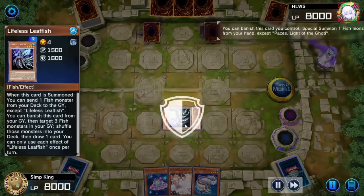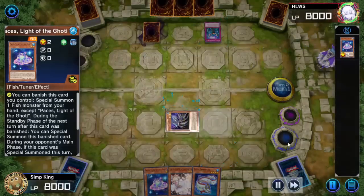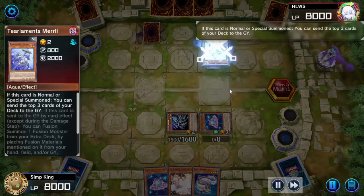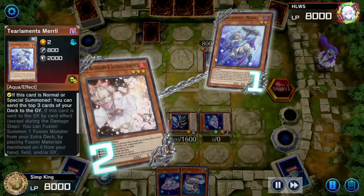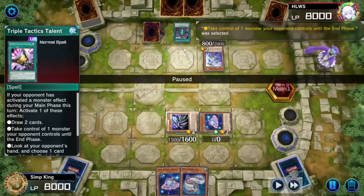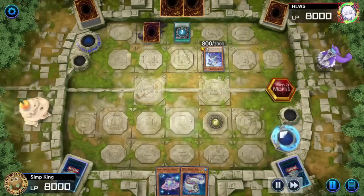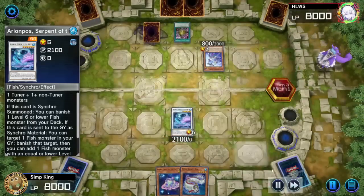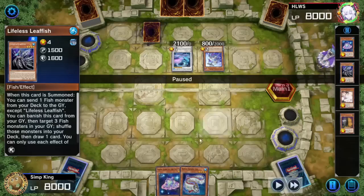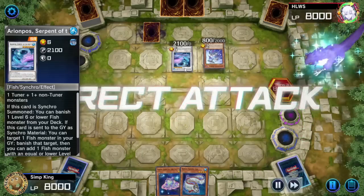I tried my best to make the combo consistent, but you're not always going to have it. Opponent negating. Pace has banished itself, so Pace is going to come back. We don't get to send Shift to the graveyard, but we have a play. Opponent playing Tier Limits. We're going to Ash Blossom this Merle. Hope opponent doesn't have any more Tier Limit plays — but they always have more plays. Triple Tactics — Triple Tactics is not ideal. We activated a monster effect in the main phase, they get to steal. They're choosing to steal.